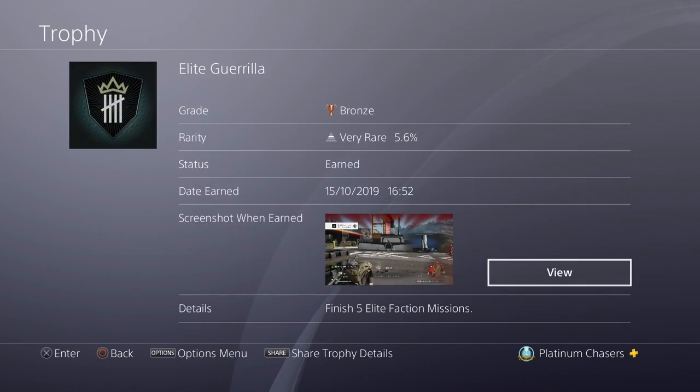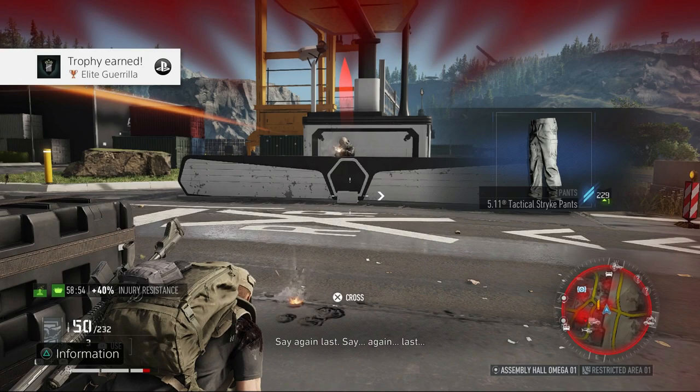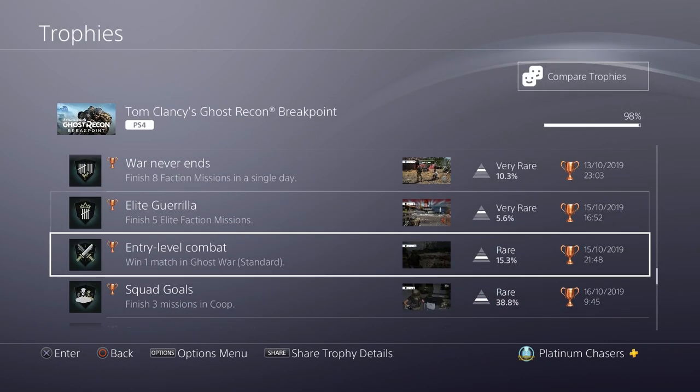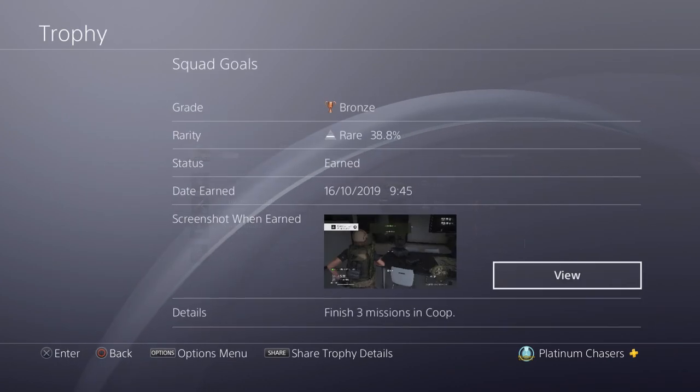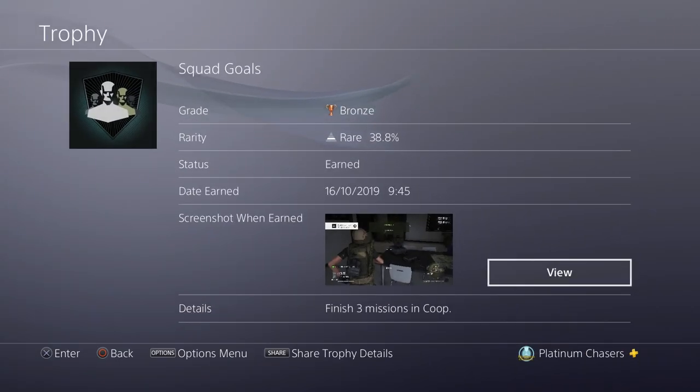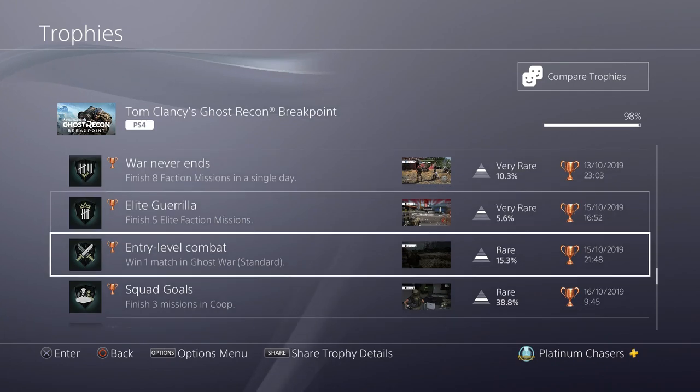Finish five Elite Faction Missions — these are the same green missions but with a little skull next to them. These are a bit more difficult, usually with a higher level of enemies. These don't need to be done concurrently, and you can't anyway because there's usually only one or two a day, so you'll need about two or three days for this one. Finish three missions in co-op — you can join up with anyone, even a random guy. It doesn't need to be done in the same session, it can be spread across multiple sessions. Any three green missions count.